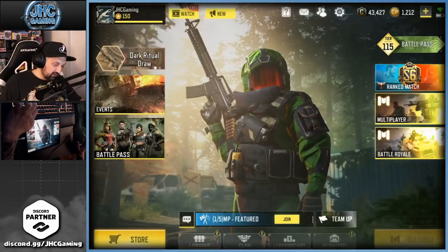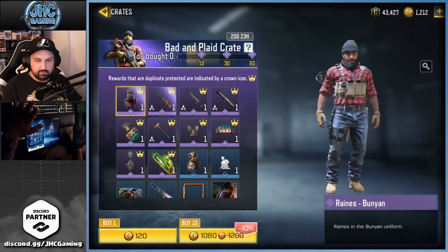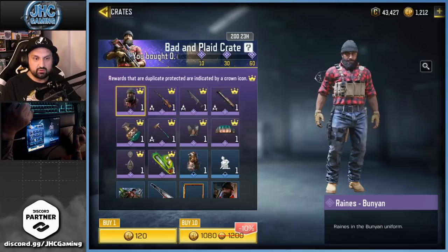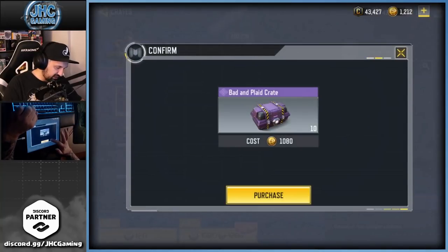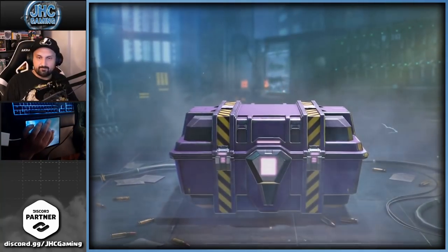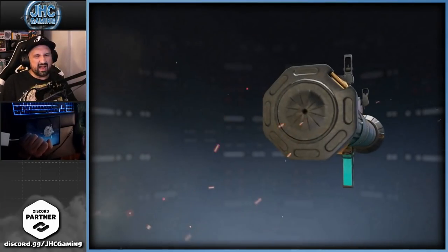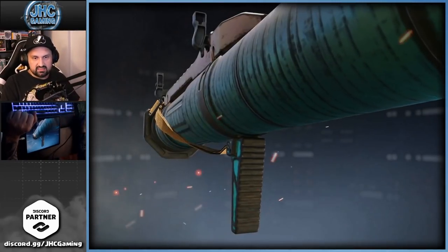We're at 2700, so we'll be able to buy the skin for sure. I'm just waiting just in case for the Buzz Lightyear skin. Now let's go and buy 10 of these — I would have probably bought 30 or 60 tonight, but maybe tomorrow I'll open a few more. We got a guaranteed epic — boom — it's a rocket launcher, the SMRS.